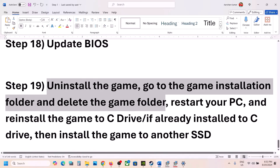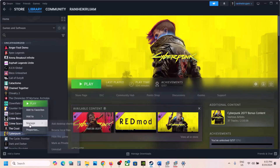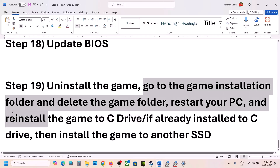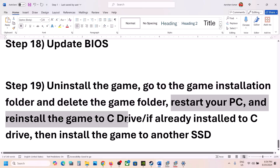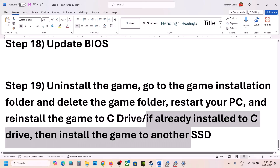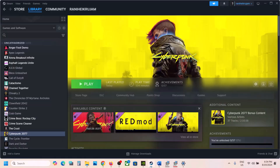The last step is to uninstall and reinstall the game to the C drive. Right click on the game in Steam, select Manage, then click Uninstall. After uninstalling, go to the game installation folder and delete the game folder. Restart your computer, then reinstall the game to C drive. If it is already on C drive, try installing to another SSD and check.